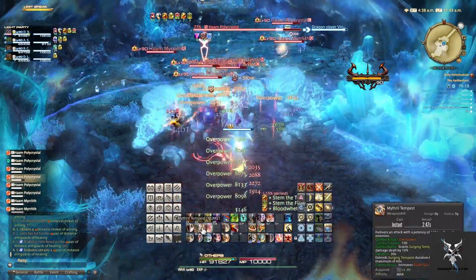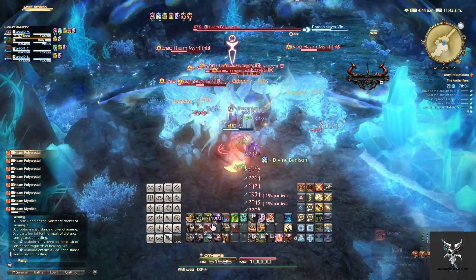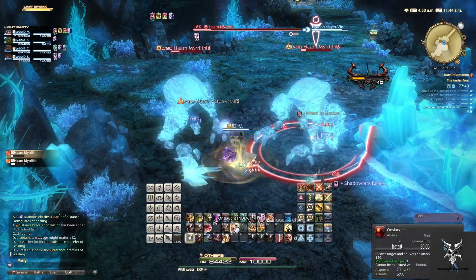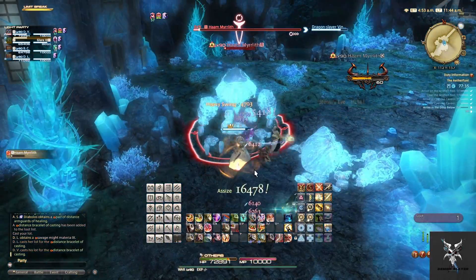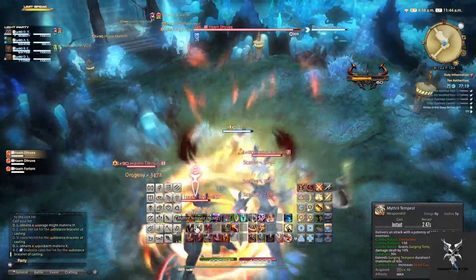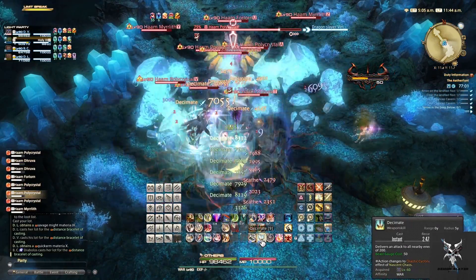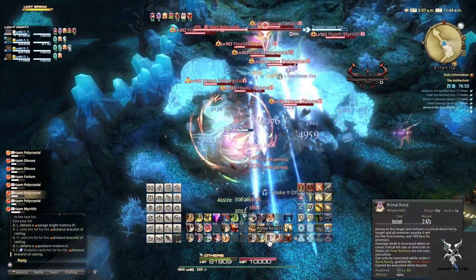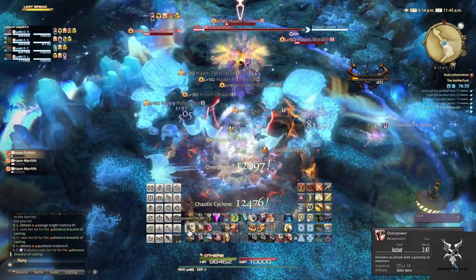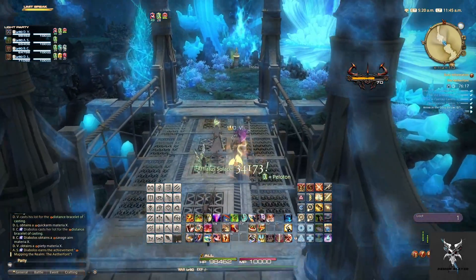The next set of adds does not have any abilities that you will need to watch out for. The Druva and Forlorn in the final pack do have Lion AoEs that you'll need to sidestep to avoid — these are usually thrown at the tank. And this should bring you to the final boss.